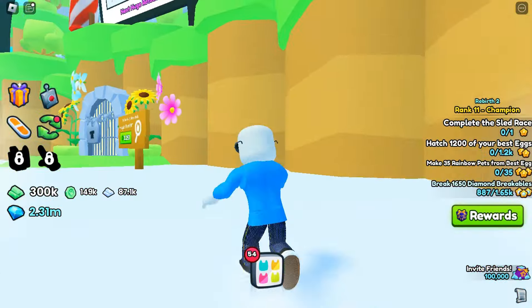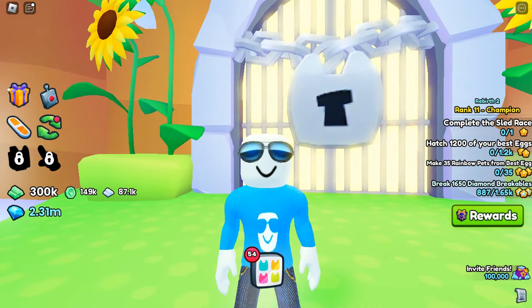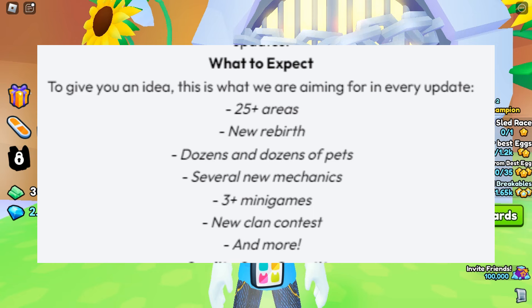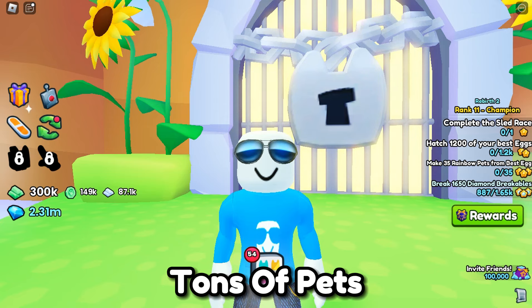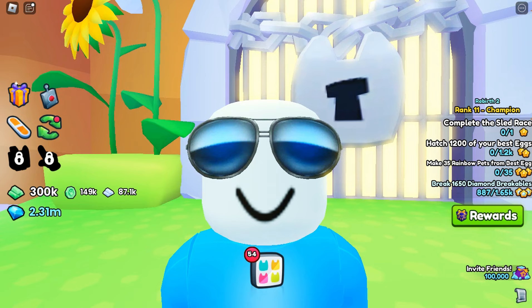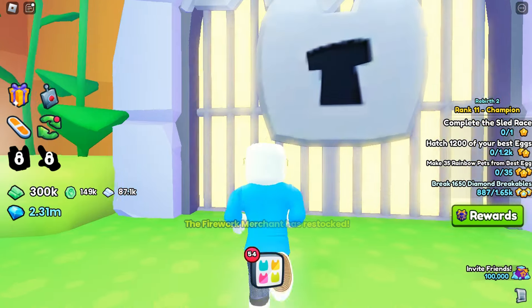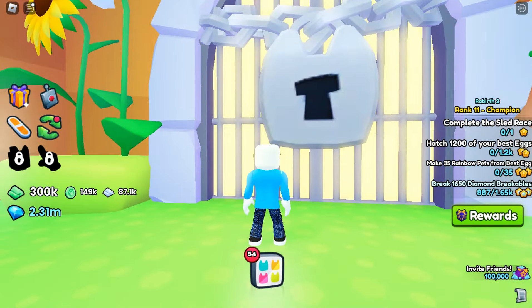Let's go to area 1 — right on top there is a locked gate. Who knows what could be inside; we could have a new world. To give you an idea, here's everything we can expect from update 5: 25 new areas, a new rebirth, dozens of pets, 7 new mechanics, new mini games, a third clan contest, and much more. So there is a real possibility we could open this gate to something else.